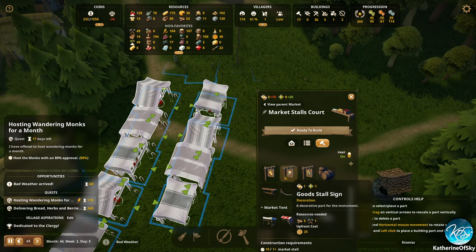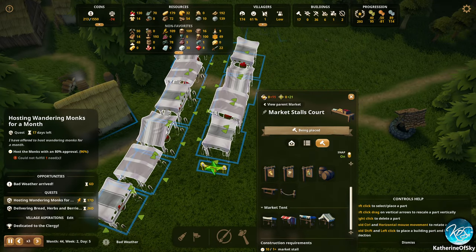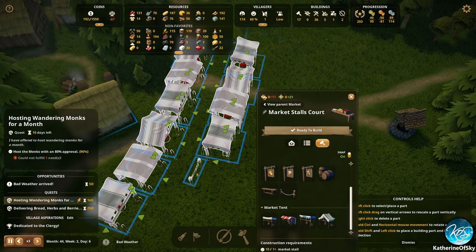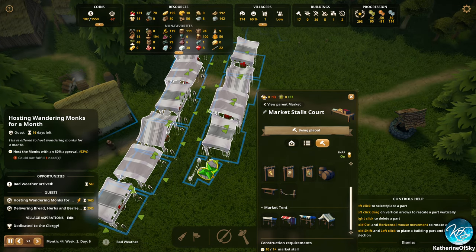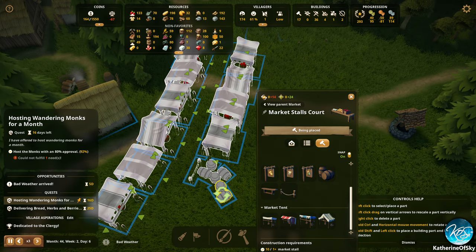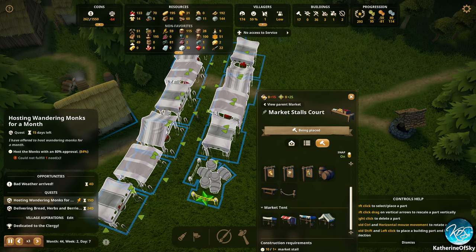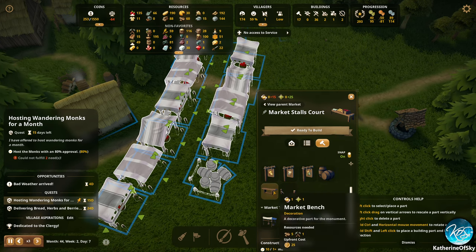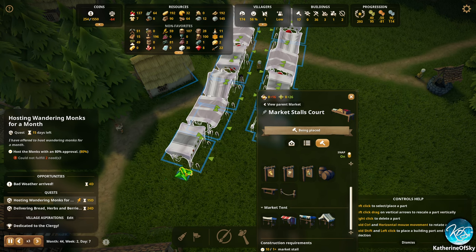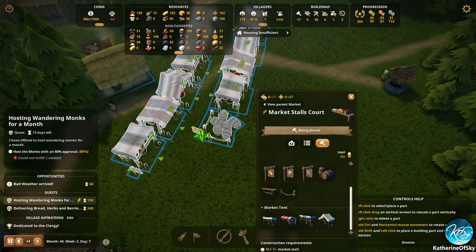We can also put in some other things — put in a fence here. We'll put in these barrels and a little fence, a bunch of barrels, and another little rope fence to keep those barrels from wandering off. Goods and luxury goods are down this way — check it out. That looks nice, excellent!